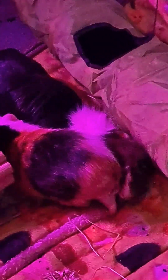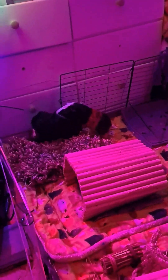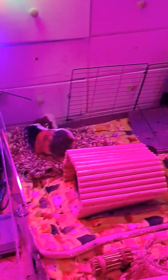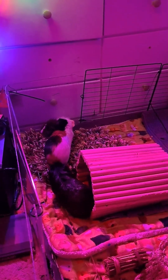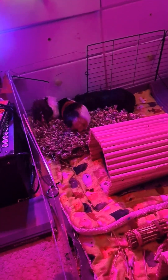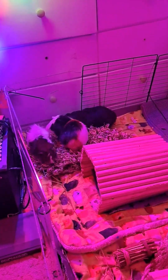Is Homer licking him? Why is Homer trying to show dominance over Pluto? Maybe he's trying to tell the new piggy he's the dominant one over them too. Homer's the calico one right there. That's Pluto. And the little Marigold that we just got today. It looks like everybody's doing good. See you later!